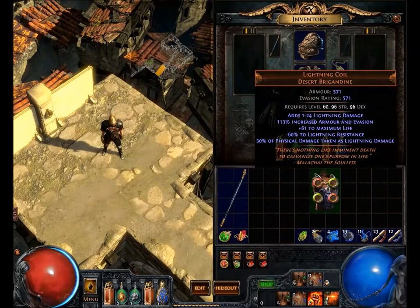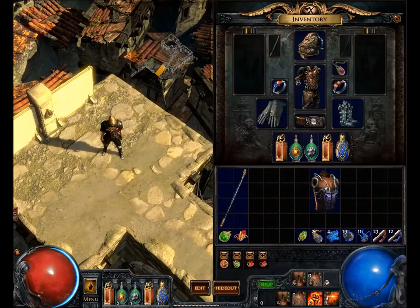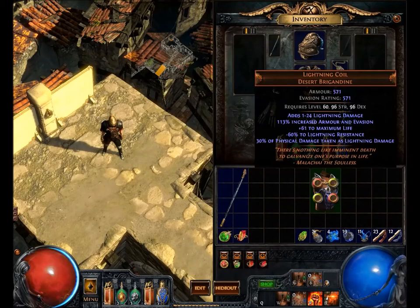Hey dudes and dudettes, here with another Path of Exile unique item video for you. This one is going to be on Lightning Coil Desert Brigandine. As always, we'll discuss the mods, the name, some of the builds it might go with, the lore, we'll look at the cosmetic look of it on the character and the art of it in the inventory. Let's just get right to it.